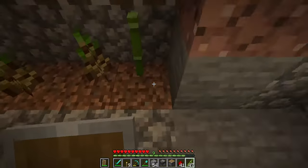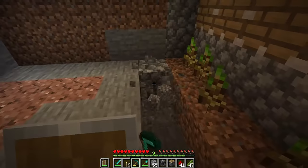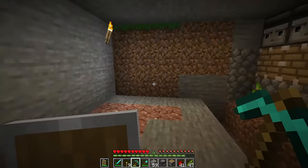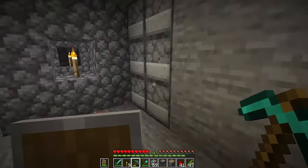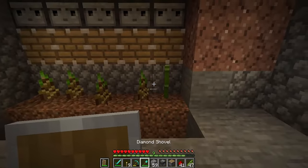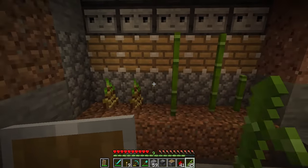I don't have hoppers on me right now in my survival world, but I'm going to put hoppers here. Personally, I'm going to use this bamboo farm to fuel my furnaces because I want to save my coal for torches for my strip mine.